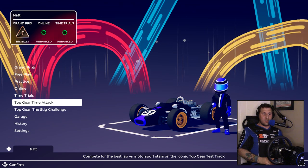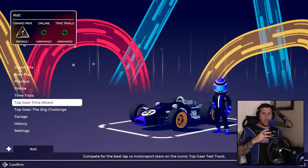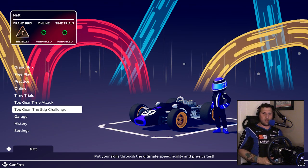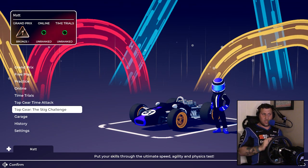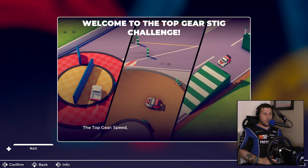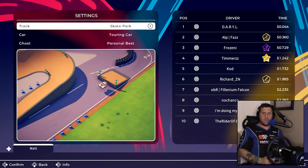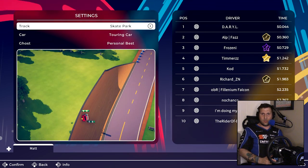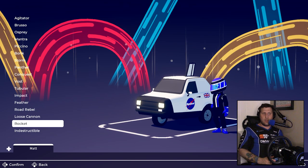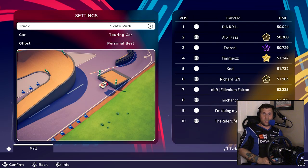Because they used the Top Gear test track, Original Fire Games were able to get a partnership deal with the BBC's Top Gear. And as this game was just released on Nintendo Switch, you can actually buy DLC on any of the consoles including Switch — the Top Gear Stig Challenge. It includes some of the most iconic moments in Top Gear history, with two new cars: the Reliant Robin that looks like the Space Shuttle, and the Toyota Hilux, the indestructible pickup truck.